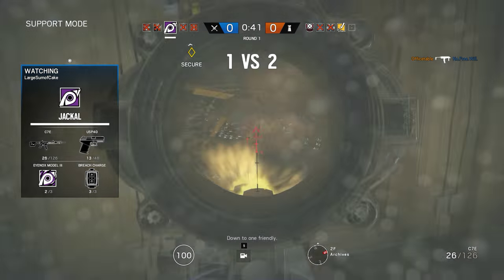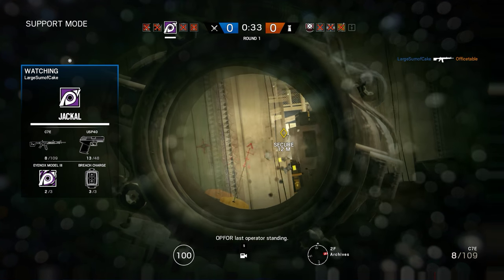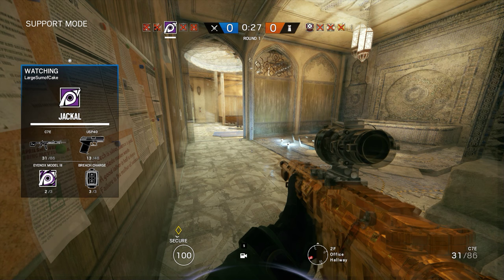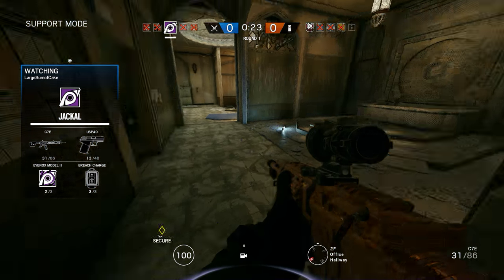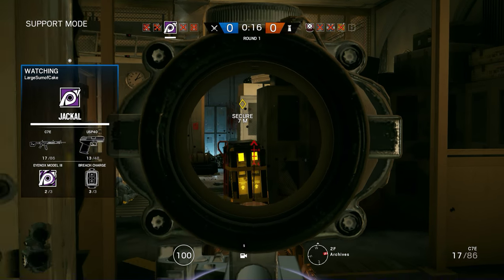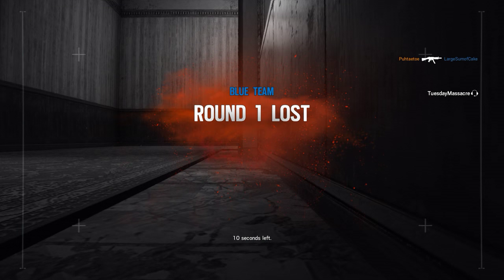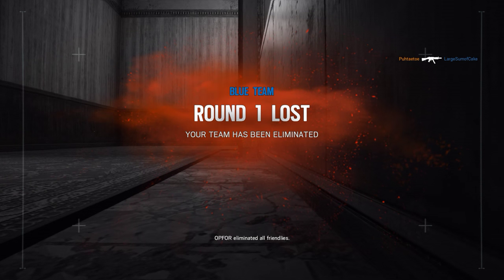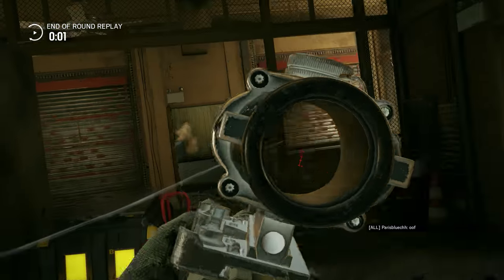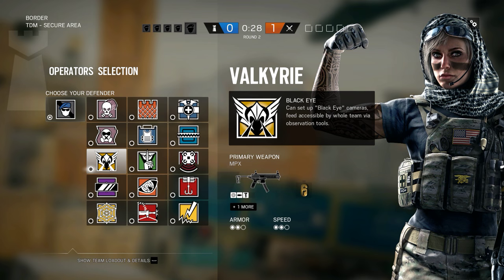Down to one friendly. Four last operators standing. Fifteen seconds left. How did he lose that firefight? Echo was using his regular SMG? Weird. I mean, you can lose a close-range firefight to Echo with the secondary and its magic headshot bullets, but not with the MP5 SD. Yeah, that was weird.